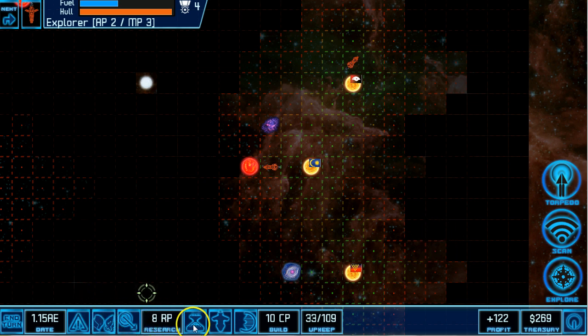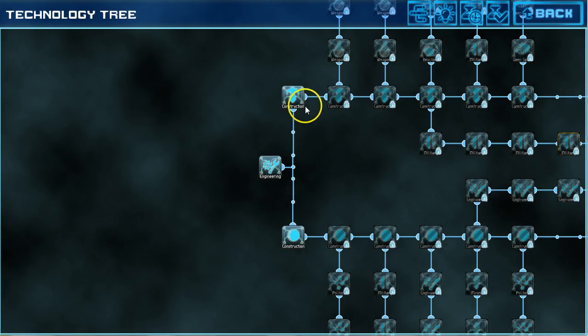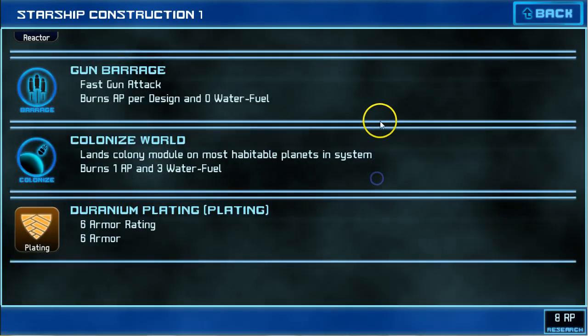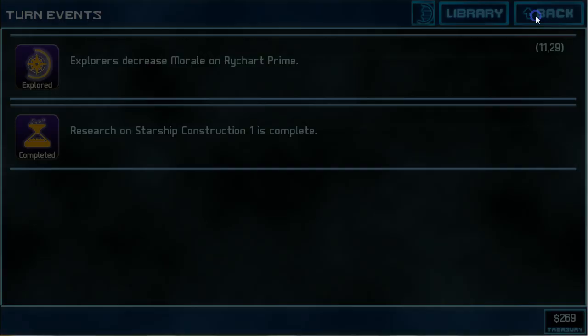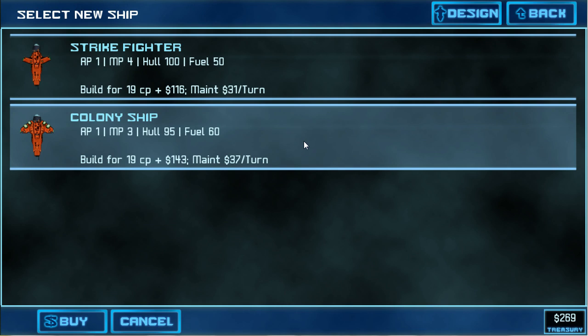One of the major deciding points to help us switch over into Chapter 2 is that we have now completed Starship Construction 1, which you can see here in the tech tree. It's one of the first technologies available to you, and you can see that we have a transport and colonized world come out of that tech tree. As soon as you have Starship Construction 1 completed, you're able to go to one of your planets and create a new ship and pick a colony ship — for 143 credits and 19 CP, this will create a ship that can go to a nearby world and start a new colony.